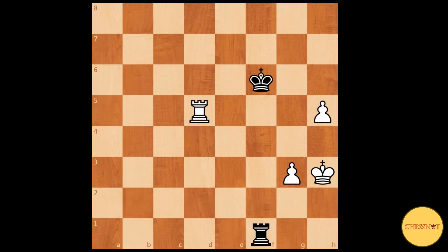The good thing about delaying the push of the g-pawn is that you give the king a flight square in case of checks on the h-file. White played king to g4, which takes control of the squares in front of the enemy king. You should always try to push the enemy king backwards.